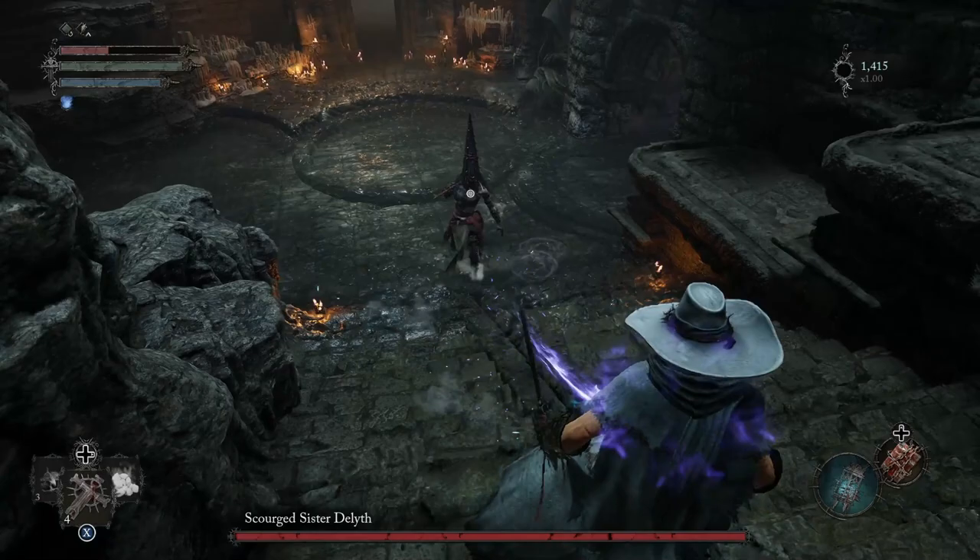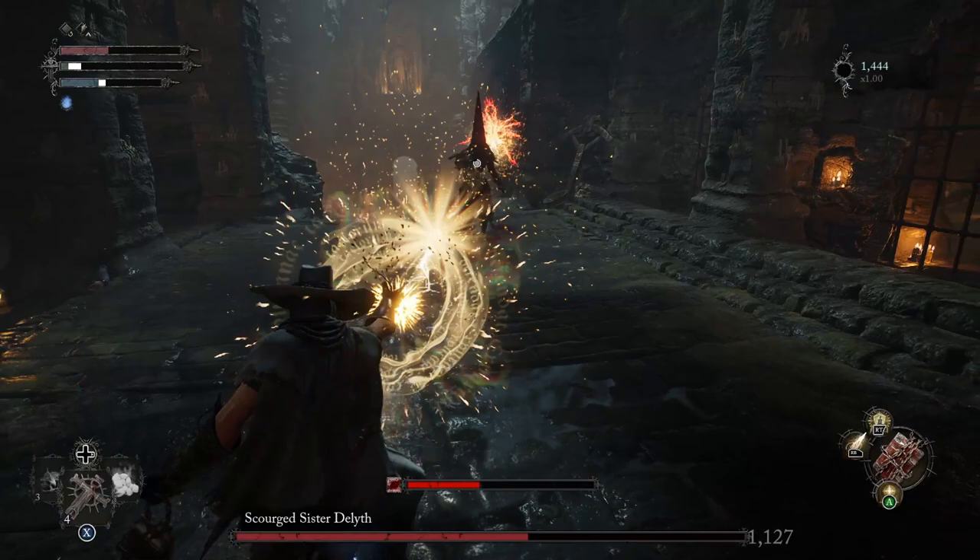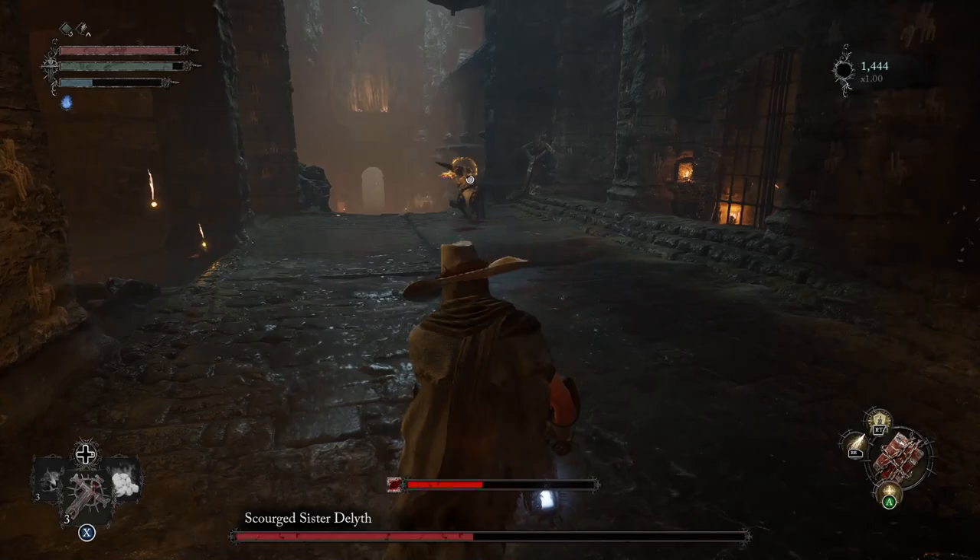Without doing this, this boss is going to be very difficult. It is mostly a melee range boss, so if you have a bow, arrow, or magic, you can easily take this boss out. As you can see, it's just completely shredding through the health there, just keeping your distance and spamming your throwables.